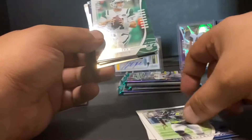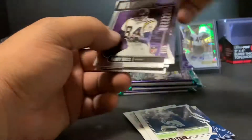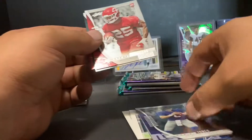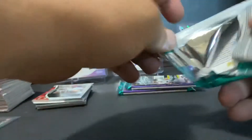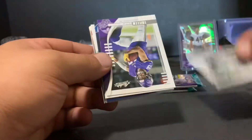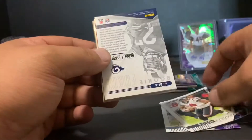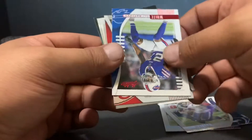Pack one of the premium box: Shaquille Griffin, Sam Darnold. We got a red parallel of Dak Prescott and a Randy Moss NFL Icons insert. Then Daniel Jones rookie, Darwin Thompson, and JJ Arcega-Whiteside — that pack was pretty much like a blaster pack. Pack two has a thick card so it's probably going to be our memorabilia hit. We've got Saquon Barkley, Adam Thielen, Deshaun Watson, and our mem card is a Darrel Henderson rookie — another little napkin.